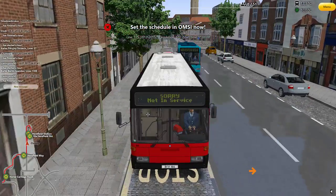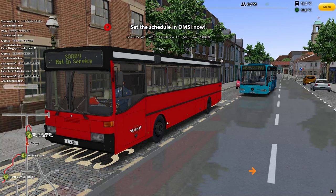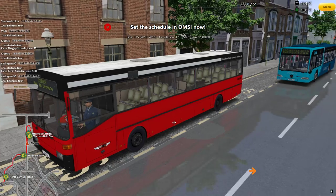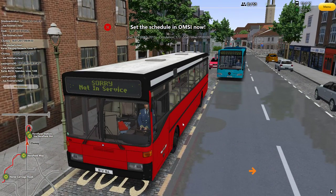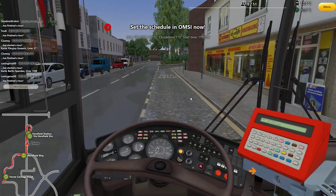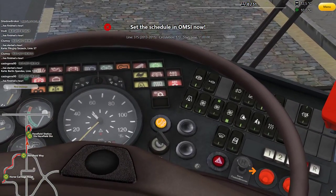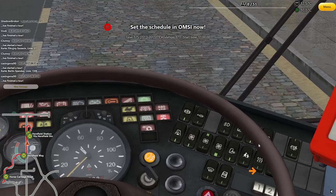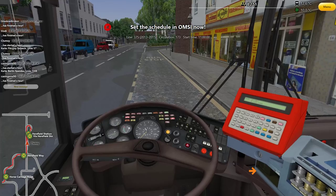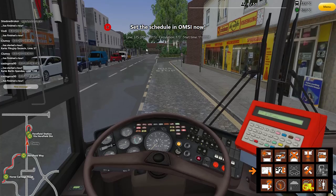I decided to change the format a bit. Instead of starting inside the depot in the company, I decided to start in the actual bus so we can get some driving ASAP, and then after the trip we can take a look at the company. I haven't set everything up yet — I did start the engine, this is the City Bus 0405. I turned on the fans and all the lights, but I haven't done most of the configs yet, so I'll take you guys with me.